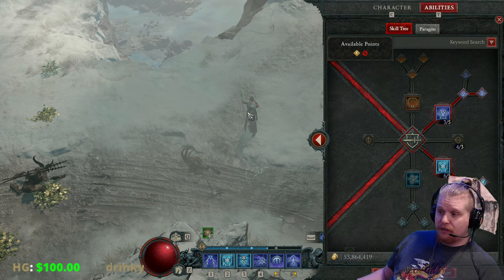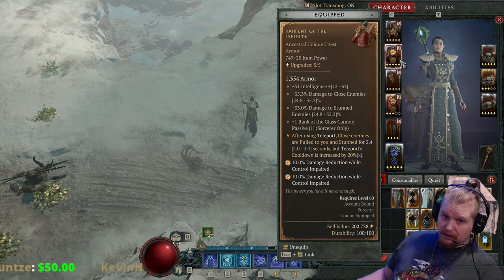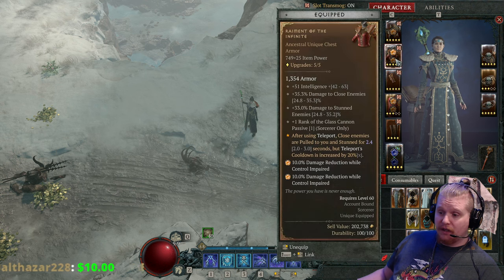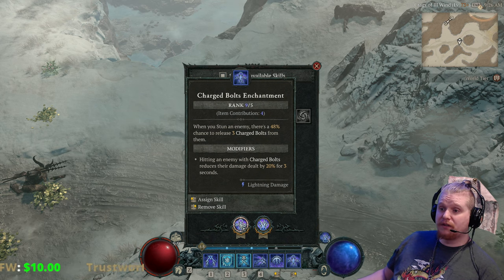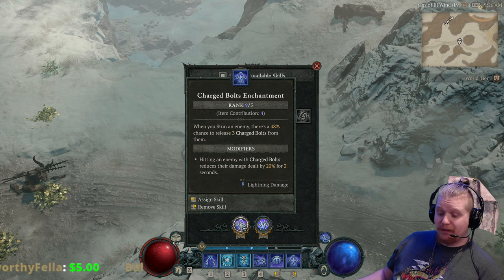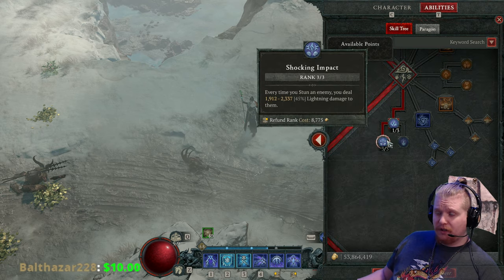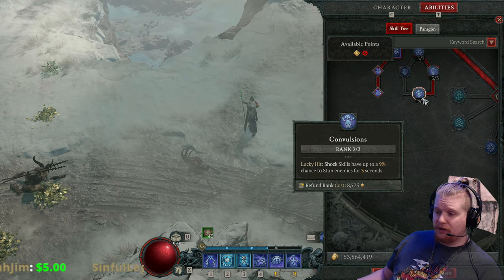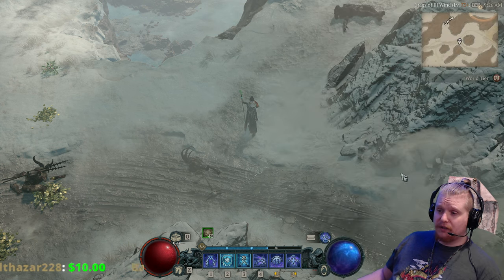There are a bunch of different ways to utilize this armor, but the way it was intended was to be used with the stun effect. There are things in the game that synergize with stuns — for instance, Charged Bolts have a 48% chance to release three Charged Bolts whenever you stun an enemy. There are also tree nodes like one that deals 1,912 to 2,337 damage every time you stun an enemy, and shock skills have a 9% chance to stun enemies for three seconds. Combining all of these together, you can have some very interesting things happen.